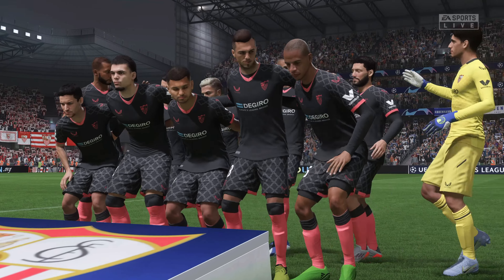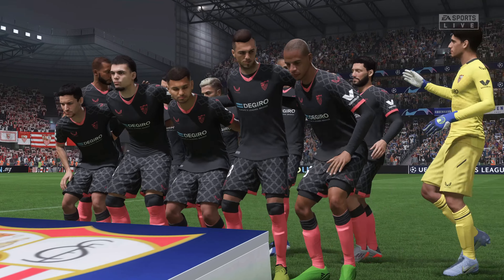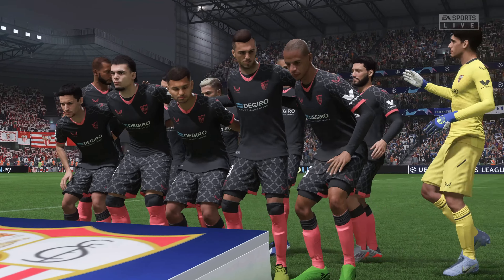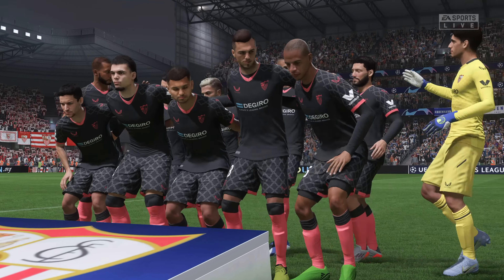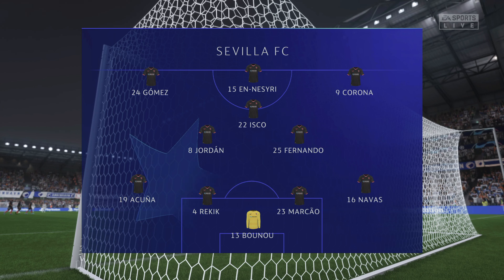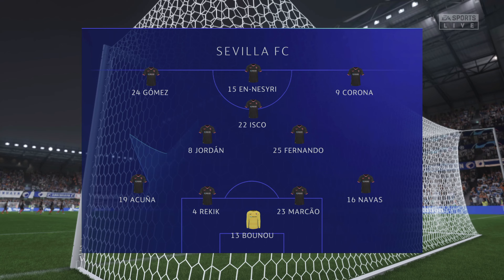And this is how Sevilla will line up. Yacine Bounou is the goalkeeper. Marcao starts alongside Karim Reykic in central defence. Alejandro Gomez starts with Jesus Corona out wide. And the idea is to have just the one striker up there trying to pose problems for the opposition.